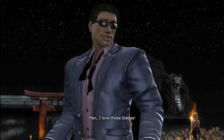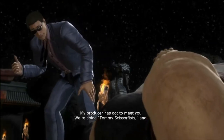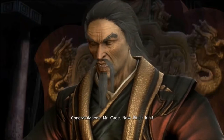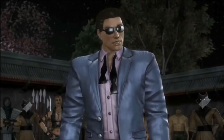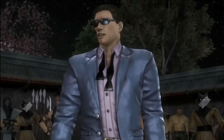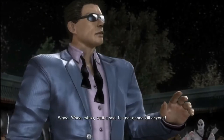Now let's get to Johnny Cage's background. As Johnny is a Hollywood movie star, we are going to go with the Entertainer background. With the Entertainer background, Johnny has proficiency in Acrobatics and Performance. He is also proficient in the use of a disguise kit and one type of musical instrument. As for equipment, Johnny gets one musical instrument of your choice, the favour of an admirer — a love letter, lock of hair, or trinket — and a belt pouch containing 15 gold pieces.